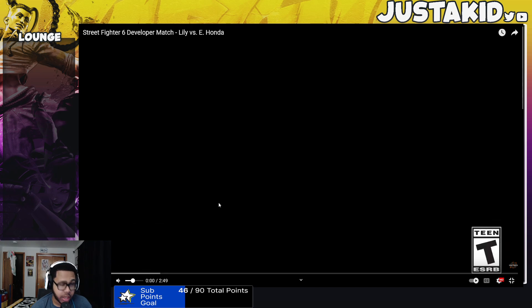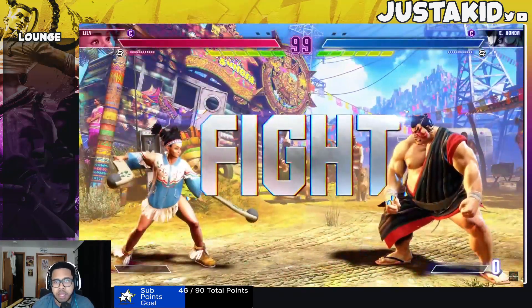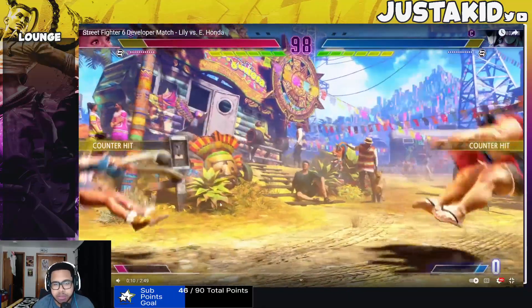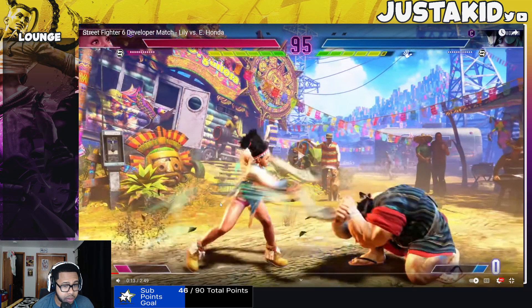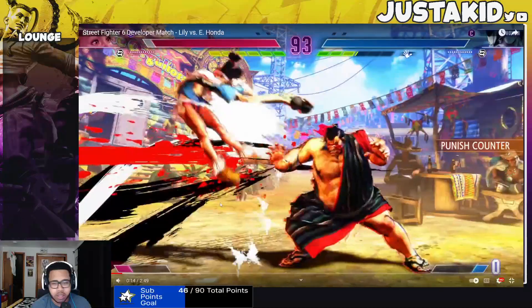I'm really excited to see this because I want to see how Lily works, along with seeing these different characters mixed in. I like the stage — already looking good. They both load up. That looks like her forward move, maybe her Condor Spiral — I don't know Lily's moves exactly, but I think there's Condor Spiral, Condor Dive, and Condor Upper. And that looks like Honda's Drive Reversal.